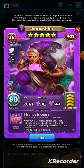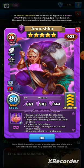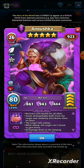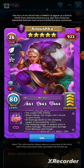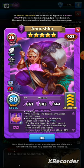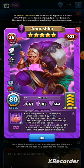She looks like a terrible healer actually, but let's see what she does. Her special is called Strange Incense. She runs at average speed, and at average speed Anushka recovers 25% health for all allies, then steals all dispellable buffs from the target and randomly distributes them on allies. The target then falls asleep — while asleep the target can't attack or gain mana, all damage dealt to the sleeping target is increased by 40%, and the target wakes once it takes damage, excluding damage from minions and fiends.